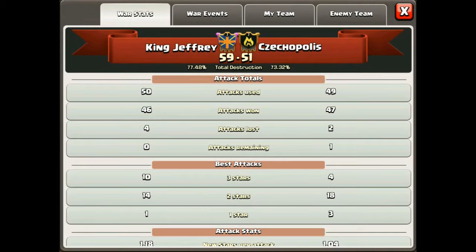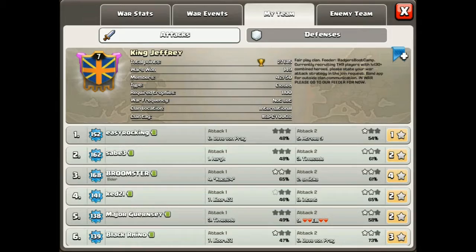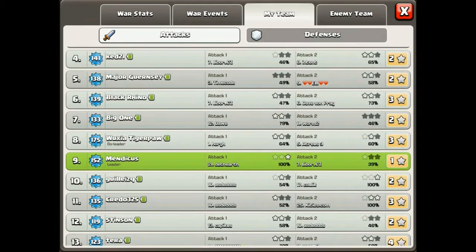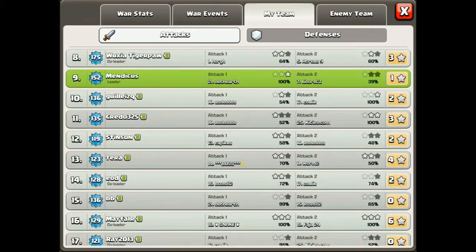So yeah, that's it. As you can see, 59-51. Terror most heroic attack, Terror most heroic defense. Let's give some war heroes. Broomster - definitely a war hero for number 4 and 2. And Wuxia is going to be the other war hero, getting 2 stars on 1 and 5 - because that 2-star on number 1 basically won us the war.